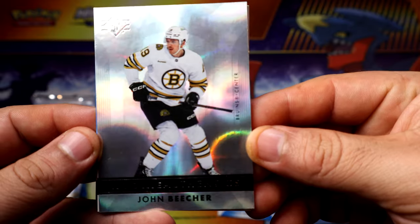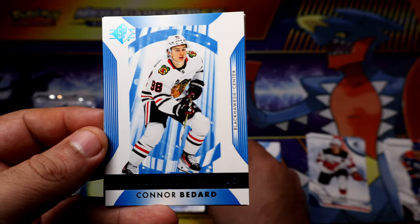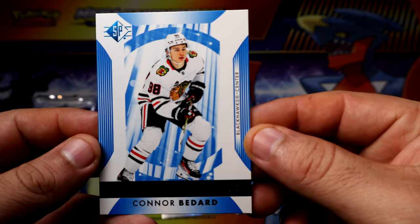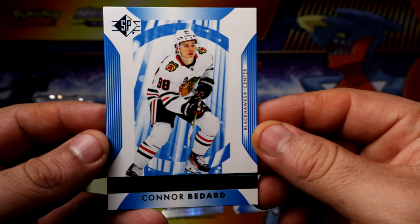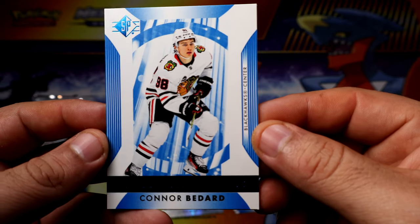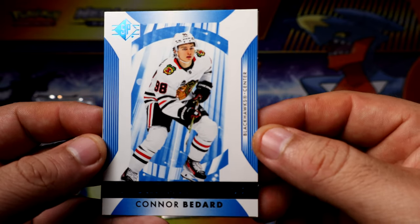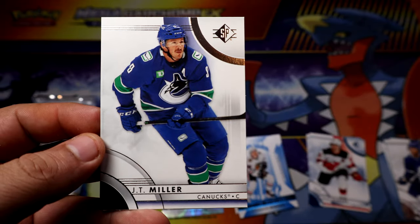Alright, very nice. Oh, look at what's next as well — we have Mr. Connor Benard! We finally get his card. We didn't get him in platinum. We definitely didn't get the extra card in the pack before — that's why it was thicker.